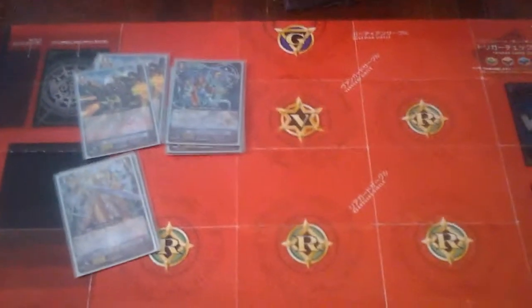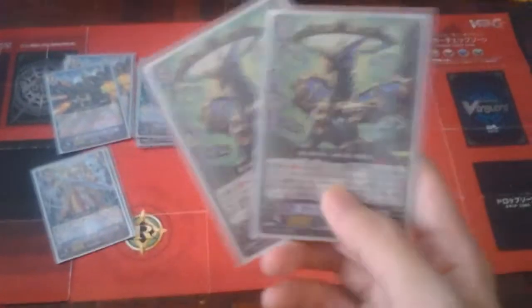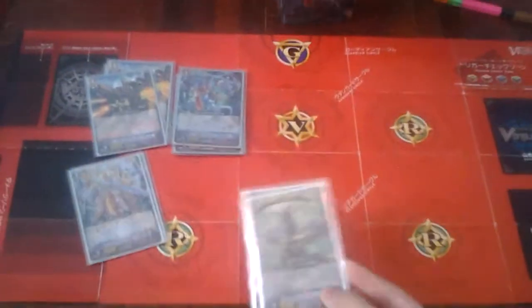Next, we'll play Upstream Dragon. The skill is a Rear Guard ability, Generation Break 1. When this unit attacks a Vanguard, you can give it 4k, making this a 13k beater. If you do, you can search your deck for a Grade 1 and call it at Rest. This is great for Time Leap because you can Time Leap your Grade 1s up to Grade 2 and attack again. I recommend playing 3 of these — 3 is the optimum. So if I attack with 13k and this unit returns to the bottom, I can just call a Grade 1 at Rest.